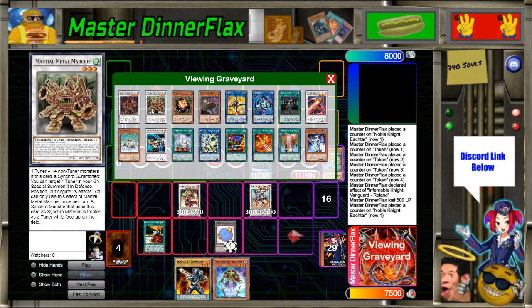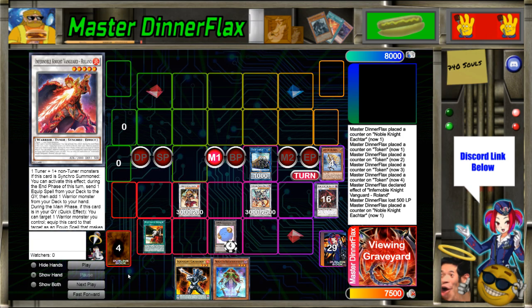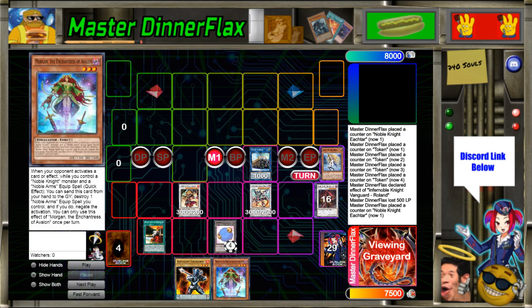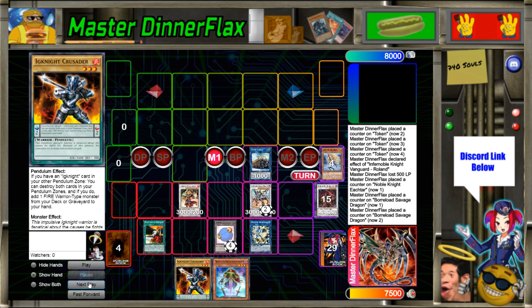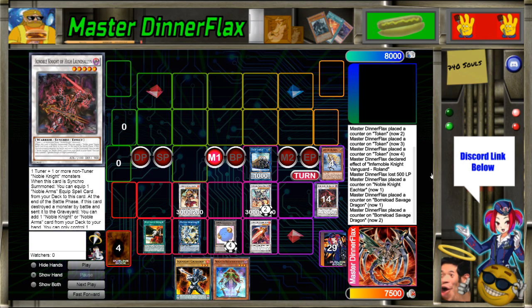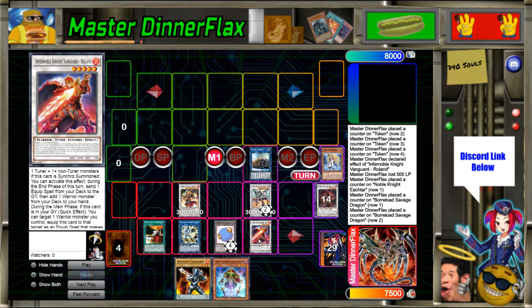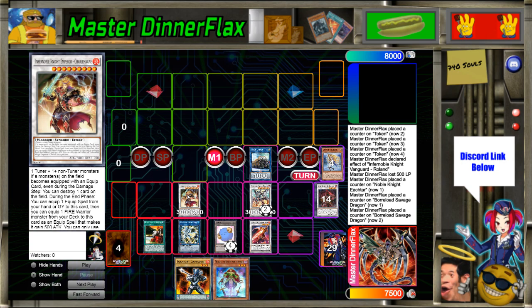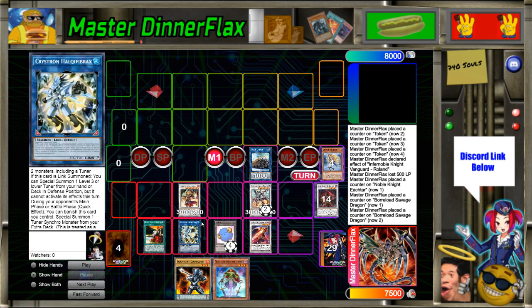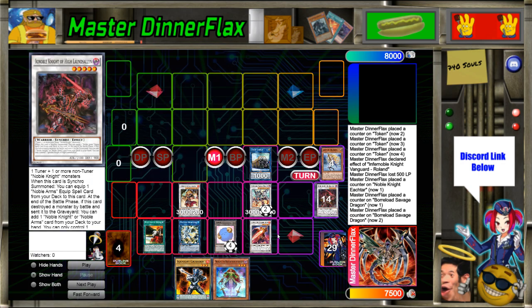We synchro the Ignoble Knight and Metal Marcher into Boreload Savage Dragon. Savage equips Needle Fiber for two negates, and Destiny re-equips to Charlemagne so Morgan is totally live. We have six cards in hand. Roland is in grave because Ishtar never needed to banish it since we had Isolde and Renond, so Roland can still equip — that's one disruption. Morgan is another disruption. Boreload Savage is another disruption.